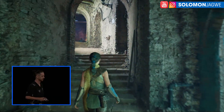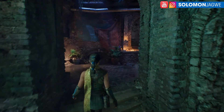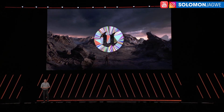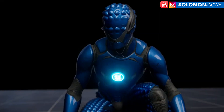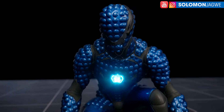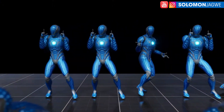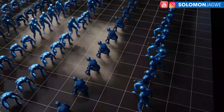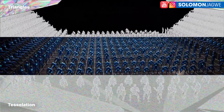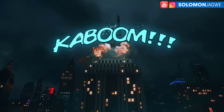Another feature that made me almost leap out of my chair: they finally have Nanite for Skeletal Meshes. This means that when you have a scene with multiple characters, you'll be able to Nanite them so you end up with hundreds or thousands of characters with far less draw call impact on your machine — which is what Nanite does for geometry overall.